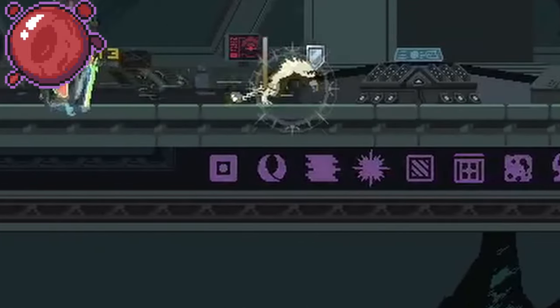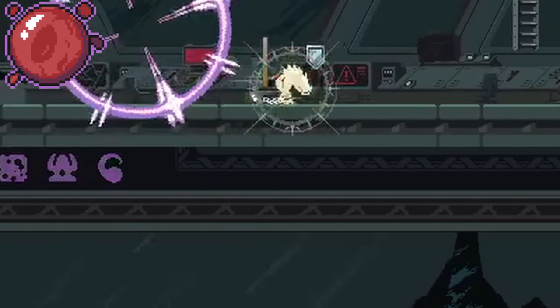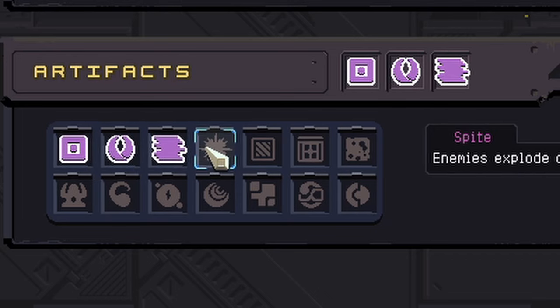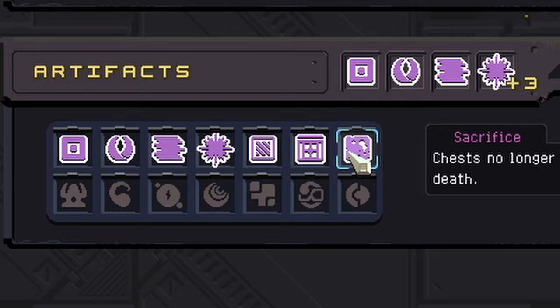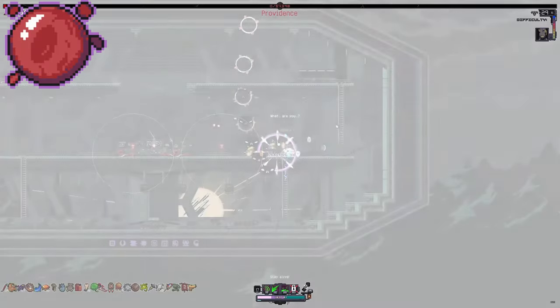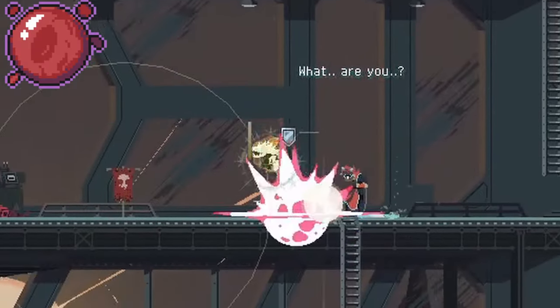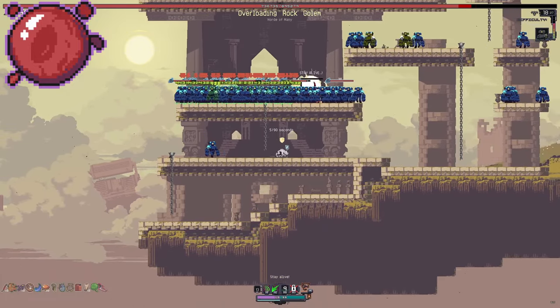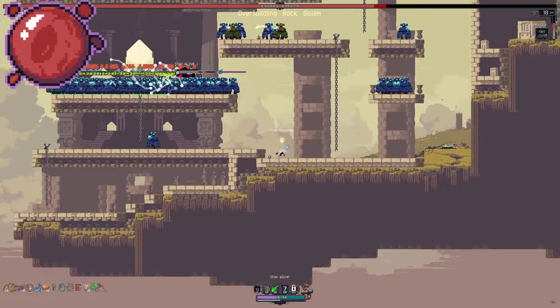Origin: You have to beat the game while having the original 9 artifacts on — those being Honor, Kin, Distortion, Spite, Glass, Enigma, Sacrifice, Command, and Spirit. Once you kill Providence with all of them on, it will drop in the center of the boss room. I would recommend doing this with Acrid; his hit and run playstyle and crowd control with the poison makes this a lot easier.